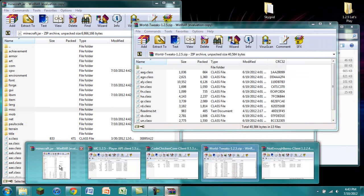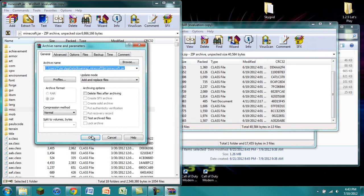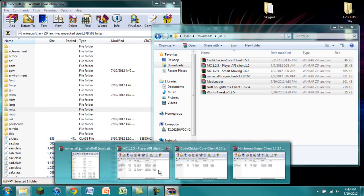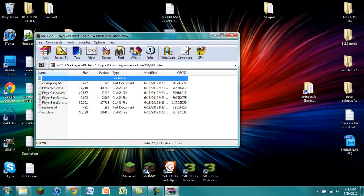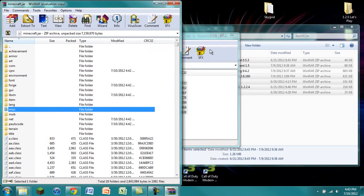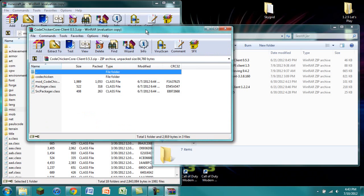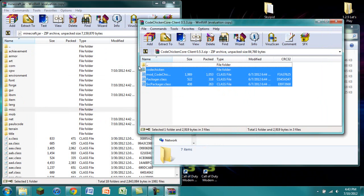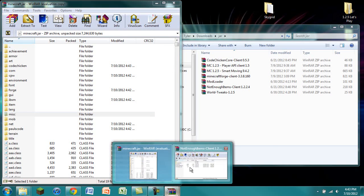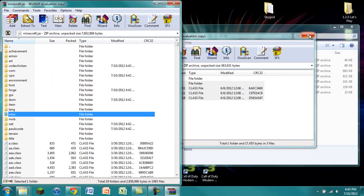Next, find CodeChicken Core 0.5.3, highlight everything, click and drag, press OK, exit. Then Not Enough Items: highlight everything, click and drag, press exit. Now you have most of the jar mods installed. While it may not be absolutely necessary to install these in the order I'm doing, you still should, just to make sure everything works. So do everything in the order I'm doing: ModLoader first, then Minecraft Forge.